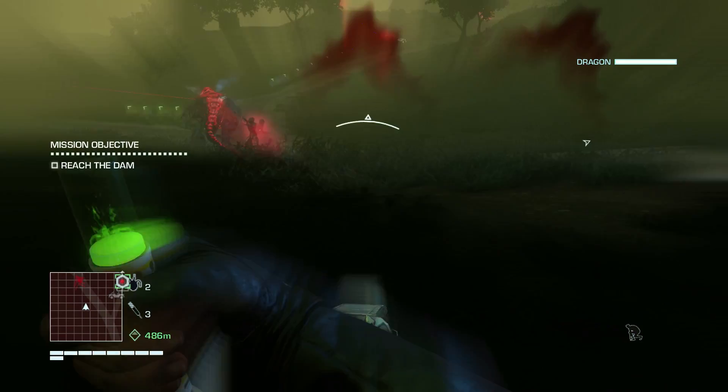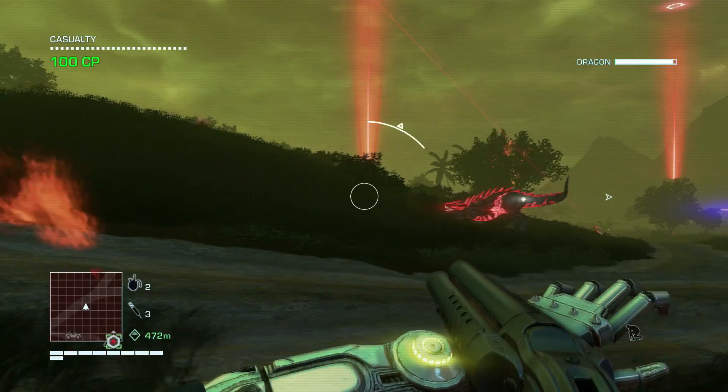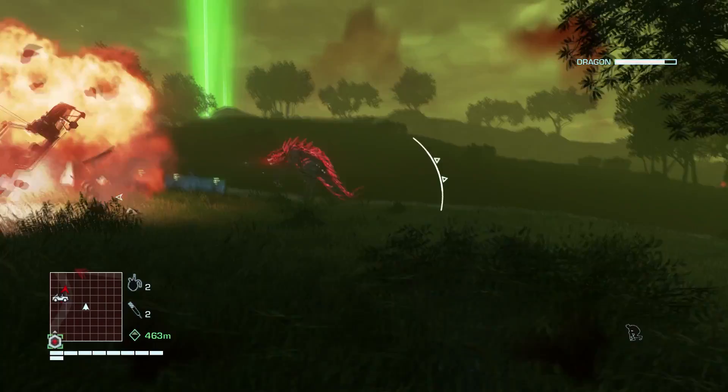His colour changed, so that means his state changed — he's red now, which means he's angry. So yeah, we had a lot of fun with these dragons. We really enjoyed the animals in Far Cry 3 — the tigers and bears and cassowaries — and we just wanted to crank those up to 11 and see what we could do, and this is what came out of it.